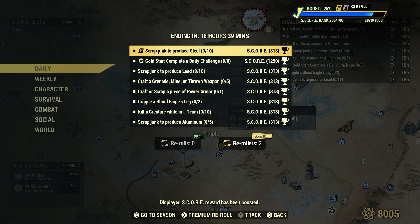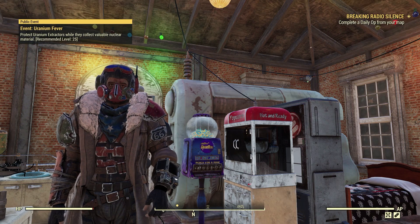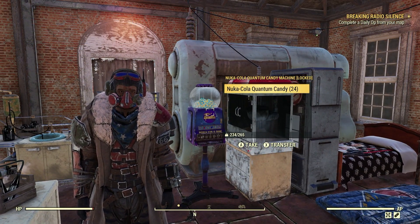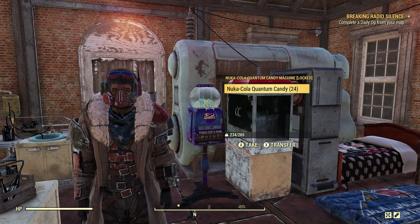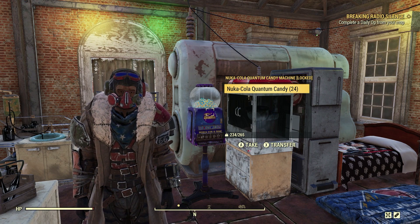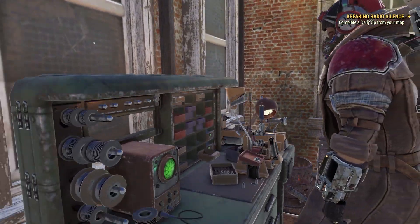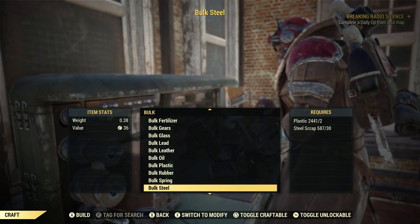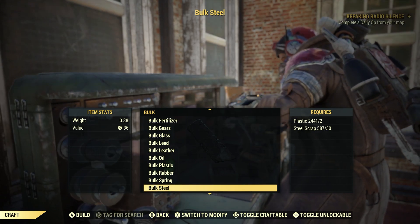There's quite a bit of stuff we can do right here in our camp. Let's do this first one: Scrap junk to produce steel, 10. Steel is very abundant in the Wasteland and we can find it in a lot of items. Even if you pick up armor and weapons and scrap them, they'll have steel. But because we're doing daily and weekly challenges, we might as well just bulk steel at the Tinker's Workbench. Go to craft, then down to bulk steel. As long as you have two plastic and 30 steel in your stash or scrap box, this method will work.